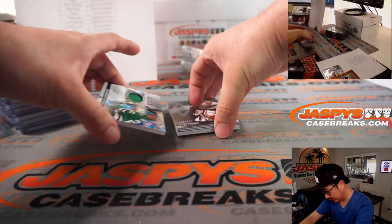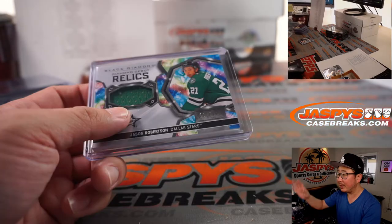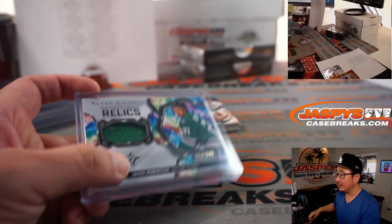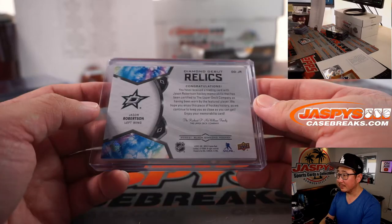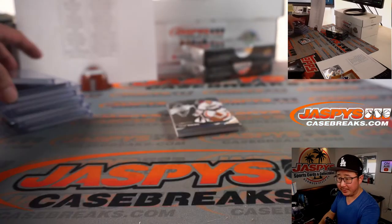Diamond is always cool. It's generally one per inner case — maybe one per master case, or is it one per inner case? We've got Jason Robertson again, a piece of his jersey, $3.99 for Dallas. That's going to be for Kenneth. Jason Robertson once again going to Kenneth and the Dallas Stars.